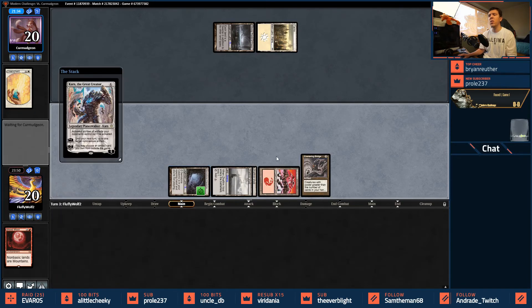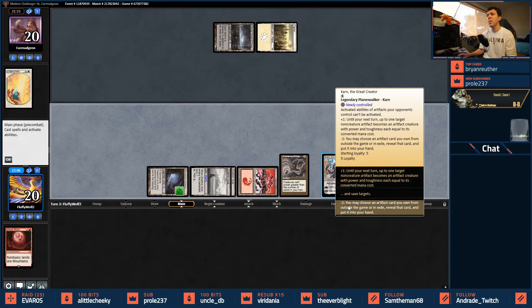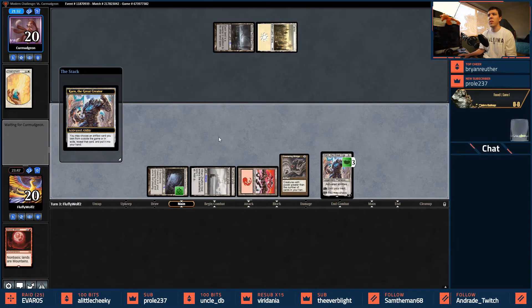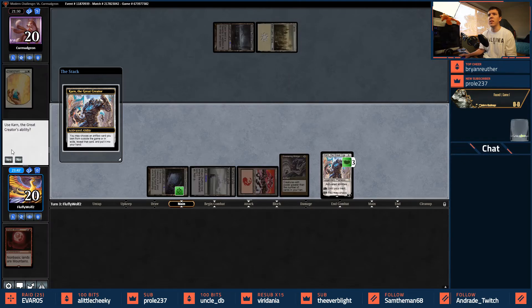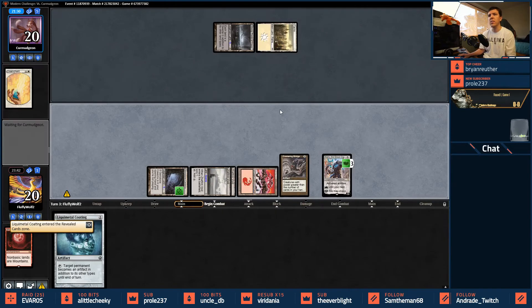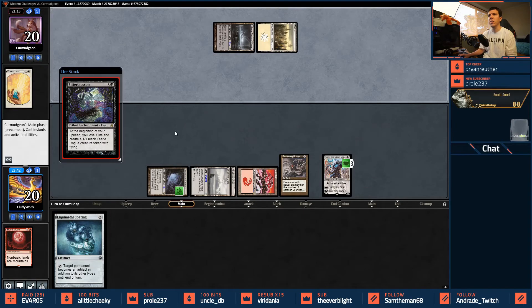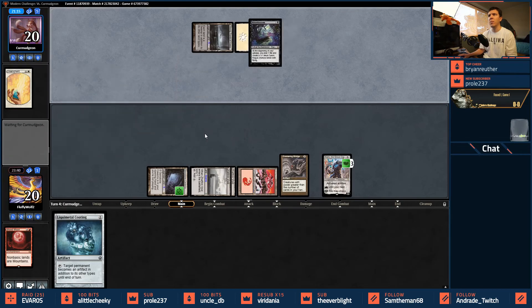If they don't Thoughtseize then we fetch Liquid Metal Coating and keep them to three lands. We have the land to follow up, which puts us one turn away from the Lattice lock. We have Bridge to protect us from creatures. Rather than going after the Bridge, my opponent has to come after my Liquid Metal Coating. A Bitterblossom — I'm not too concerned about that.